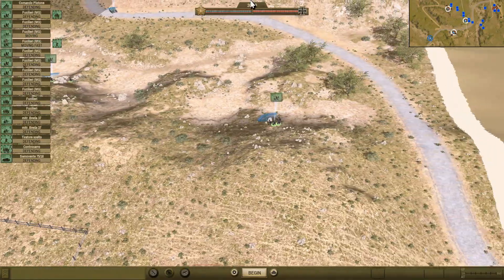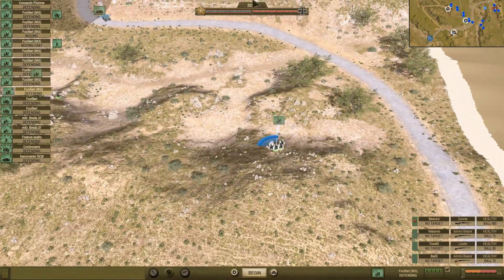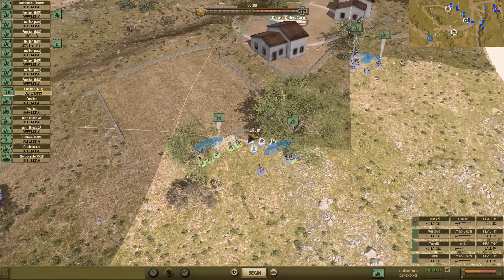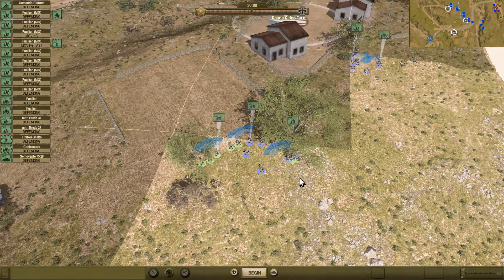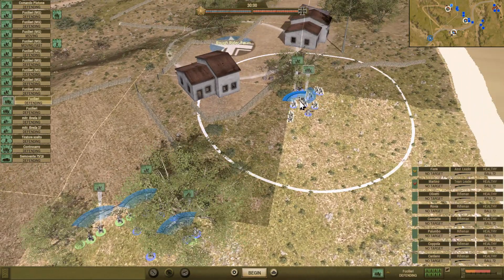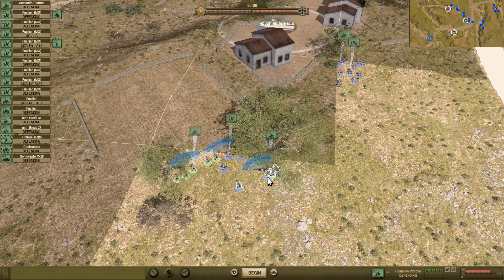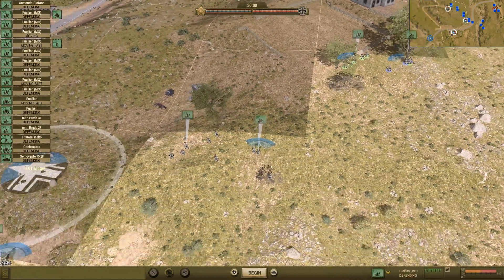Alright, without further ado, we are going to get this game started. One more MG unit — putting him over here. I want to immediately get these guys into that building, and get this machine gun crew into that building as well. Just to be absolutely certain there's nobody waiting for us, I'm going to have one MG squad hang back here and watch those buildings.